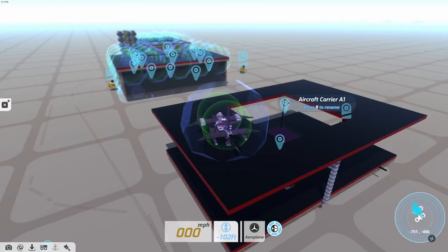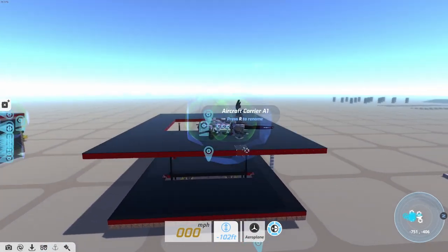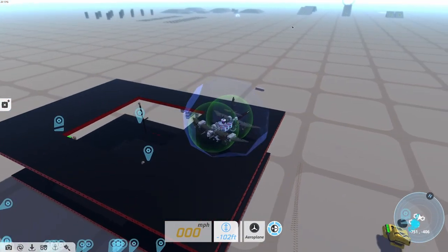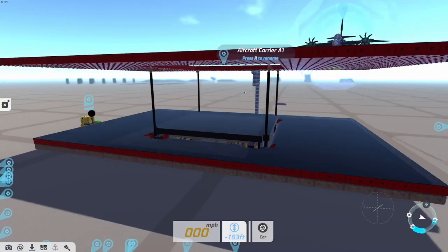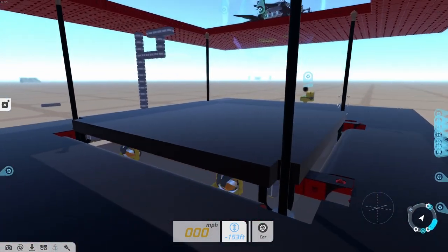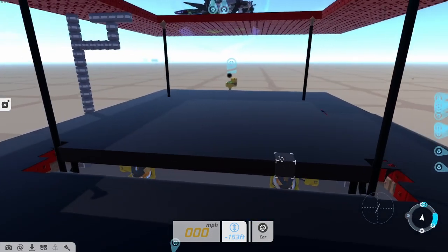To explain everything, this is Aircraft Carrier A-1, or a very early prototype. I've also had a few prototypes before this of what the elevator should look like, but I'm not going to show those because they're basically just the same as this. This is an elevator. It doesn't look like much, I know. Being a prototype, it's not perfectly leveled, but it's leveled in the other versions. I'll show this off later.